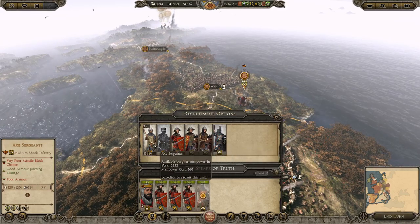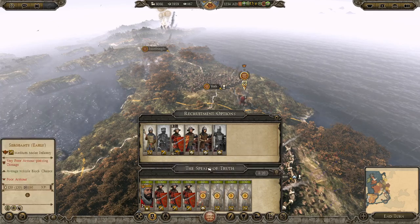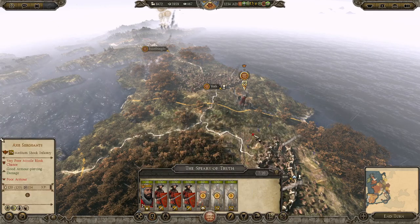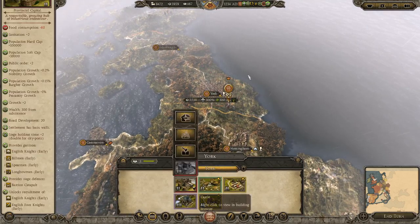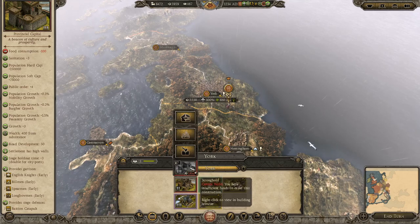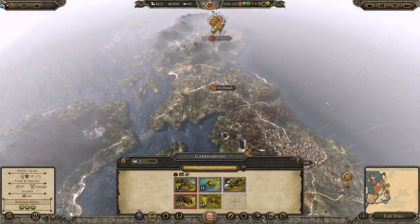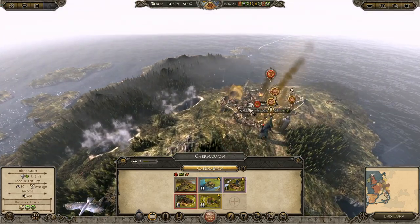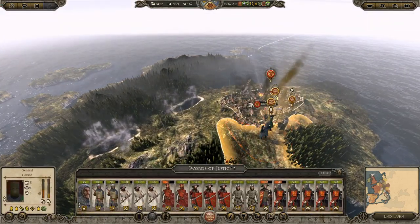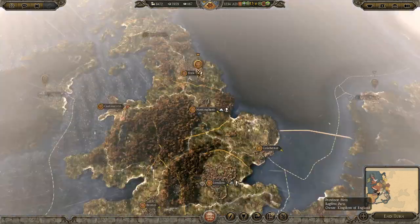Can't get any foot knights at the moment - can't really get anything else. Let's get some axe sergeants - that's perfectly fine. I'd like siege engineers for a catapult but I don't think it's going to be needed. I think we're going to take Inverness very soon.